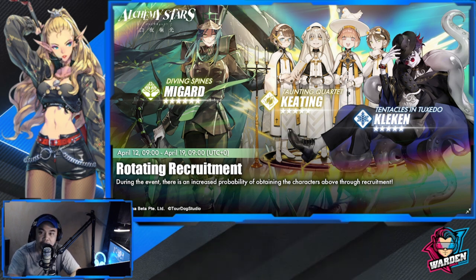Next is Kleken. Kleken is one of the best converters - he inflicts fear and as a result makes the enemy skip a turn. We'll go through his kit later. Finishing up with Megard, who is probably near the best tier - not top tier, but high damage on mob stages.